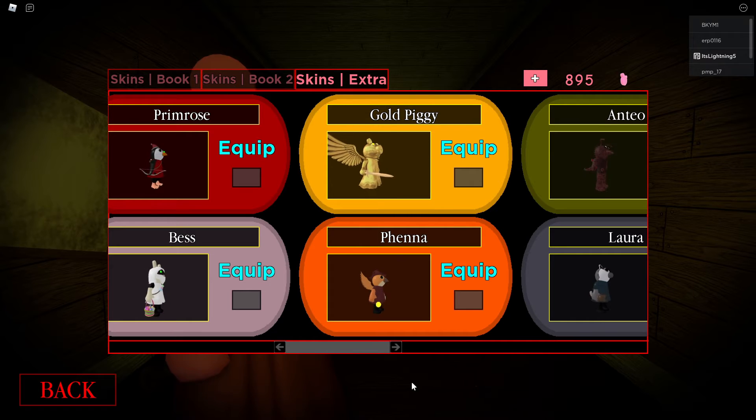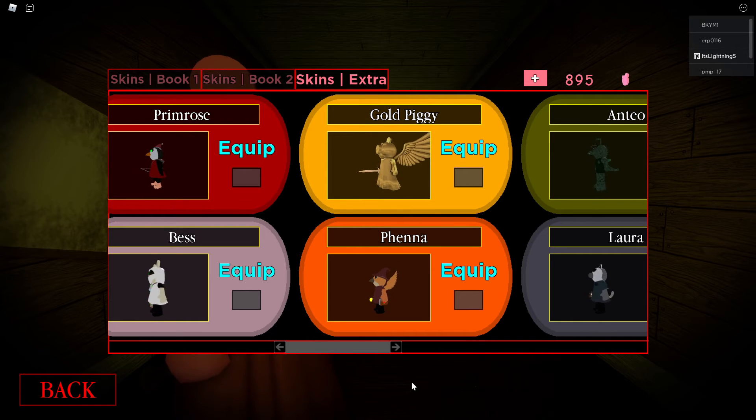First of all, how to get the skin would have to be a 10 out of 10 because it's a free skin. You can't get it anymore, but back then it was free, so that's a 10 out of 10. And how cool the skin looks — it's like the angel piggy, just regular piggy with wings and a sword.